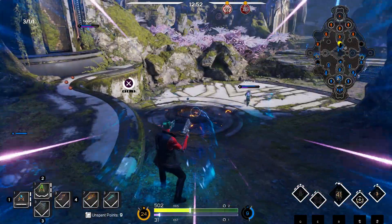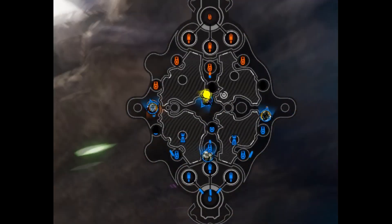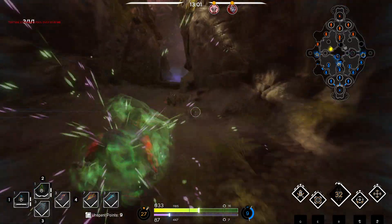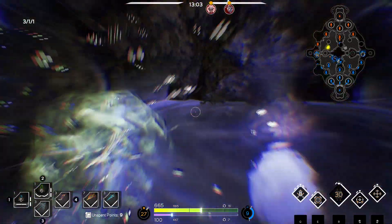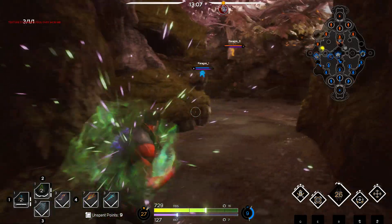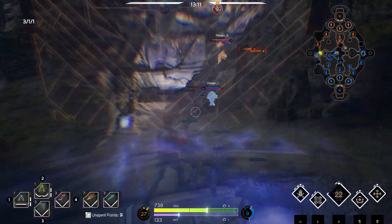Something I did not like so far is the map. It doesn't give you enough information, especially when it comes to the jungle. The jungle thus far is definitely the most incomplete aspect of the game, and again, still in alpha, so it's not super surprising. As of right now, new players will definitely have a hard time navigating through the jungle, and the map does not do you any favors when it comes to this.